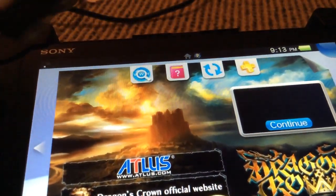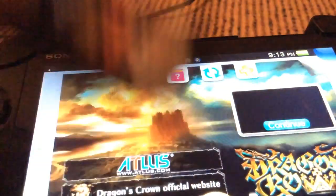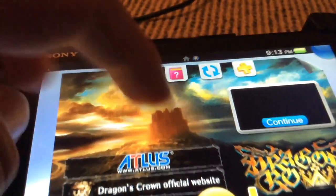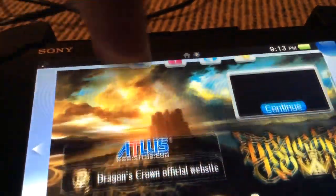But normally, when you take out the cartridge while the game is running, it would throw an error message and close the application. But now we've got the application actually running.